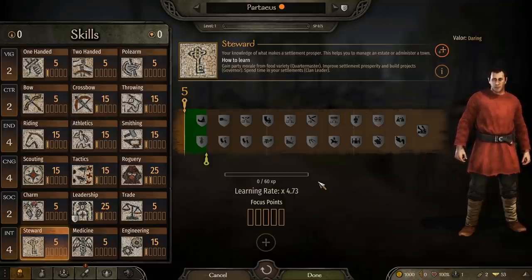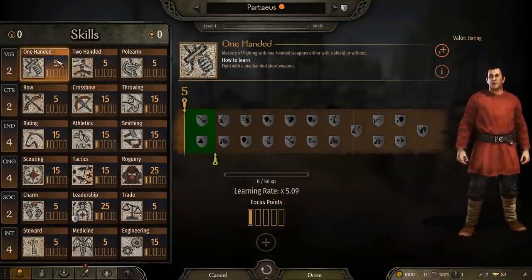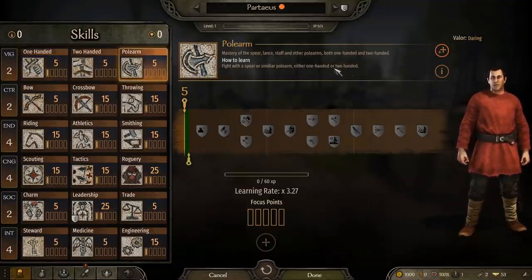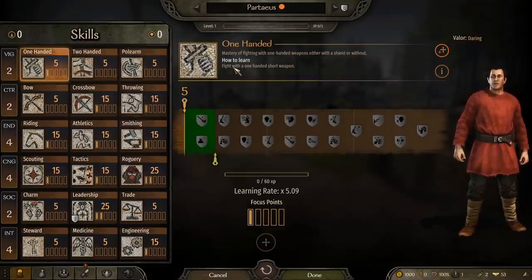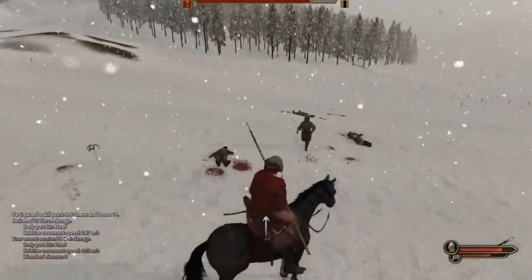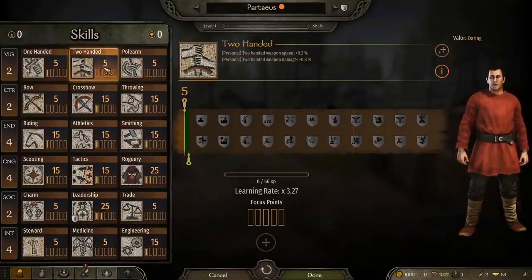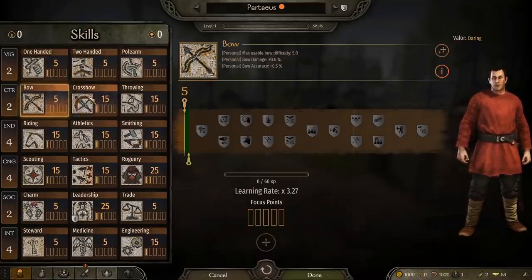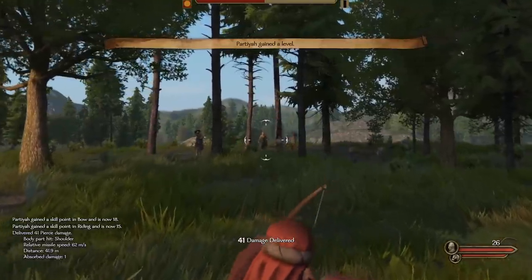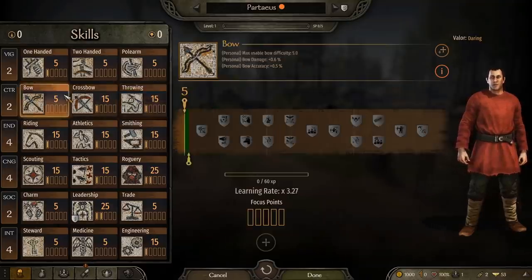To actually level each skill up, you have to use the skill. One-handed, two-handed, and polearm melee skills are trained by using those types of weapons successfully on the battlefield. A higher skill with these increases how much damage you do and how fast you can swing them. Bow, crossbow, and thrown weapon proficiency are upgraded in the same way — just use those types of weapons successfully, and that'll give you higher accuracy and better speed in their use, as well as access to higher level bows.